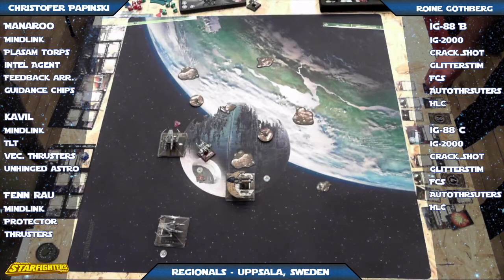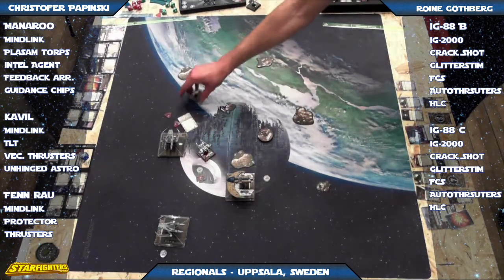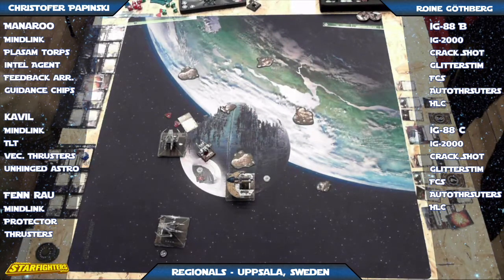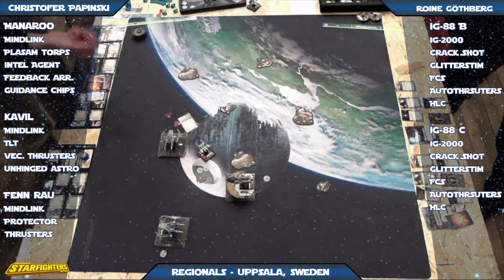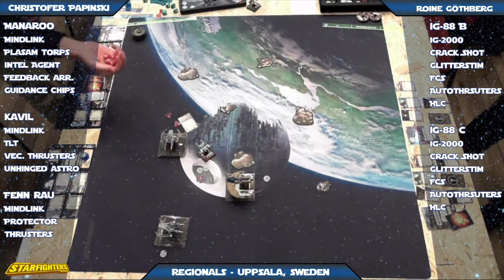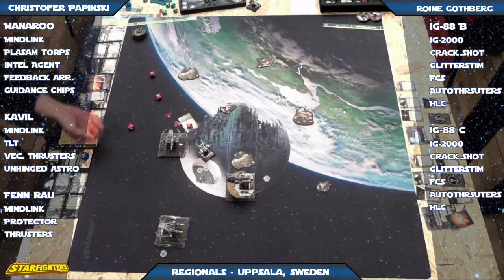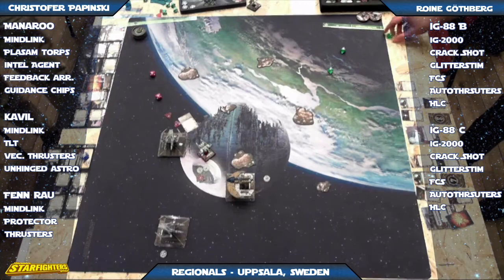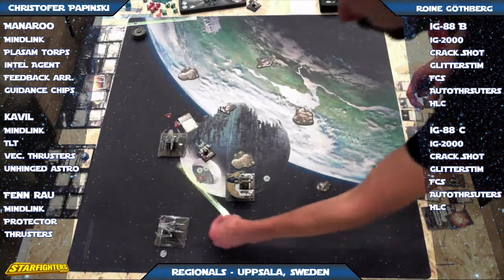Looks like he's debating whether or not to pop the Glitter Stem — and he will pop it. Smart move. Takes the additional stress, but he really needs it here with Finrao right there on his flank, especially when he's stressed and has nothing. Here comes the mound of dice — quite a few blanks, only two hits. Not what he wanted. No damage gets through.